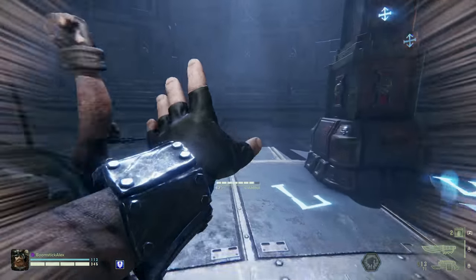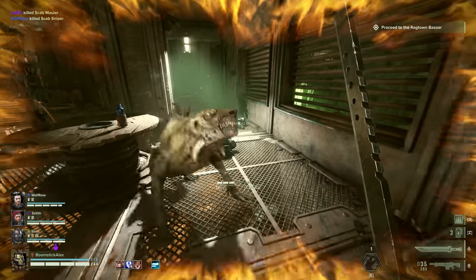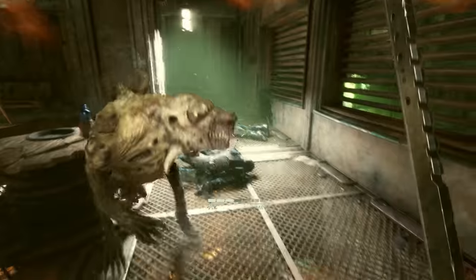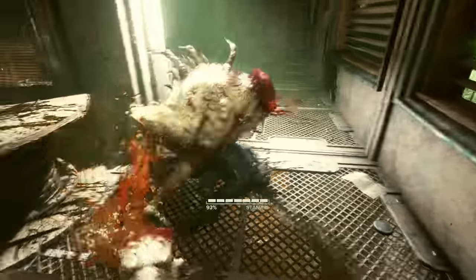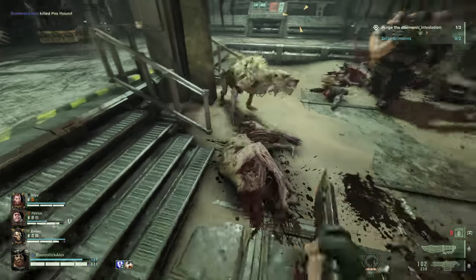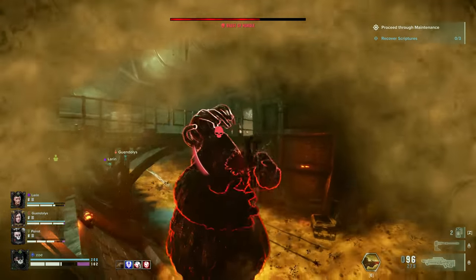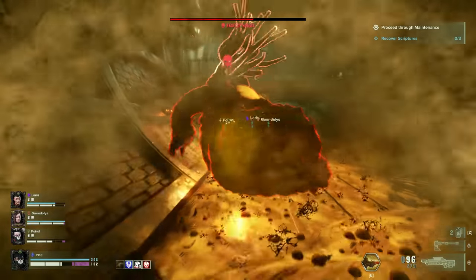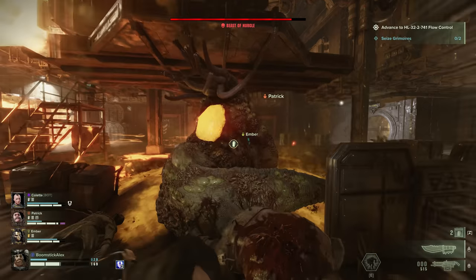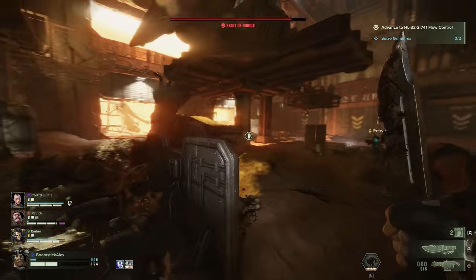The Ogryn's main ability, Bull Rush, and the Zealot Preacher's, Chastise the Wicked, are great at staggering and interrupting incoming attacks. For example, if a grumpy pupper is about to pounce you or is already on a teammate, just pop one of those abilities towards them to interrupt their action and save yourself or your friend. Also, if someone is inside the Beast of Nurgle's belly, you can forcibly trigger it to spit them out early by inflicting stagger — Ogryn's Bull Rush, a grenade, or a barrel will all be effective.